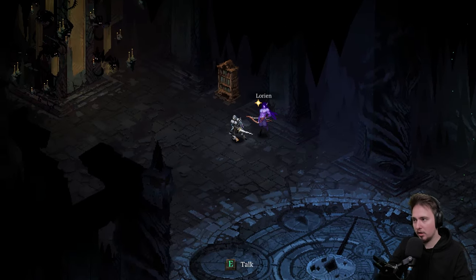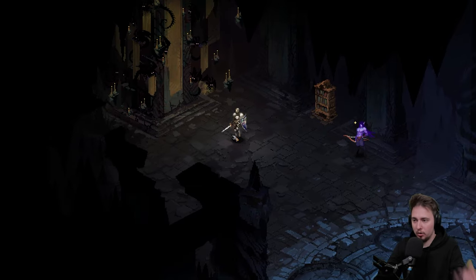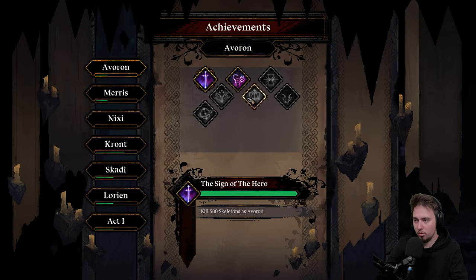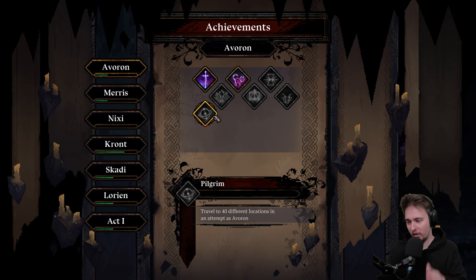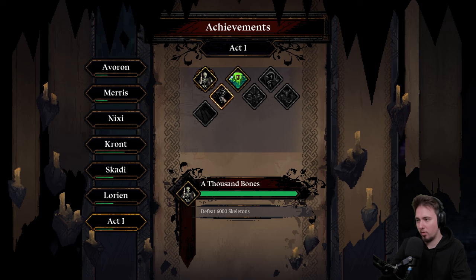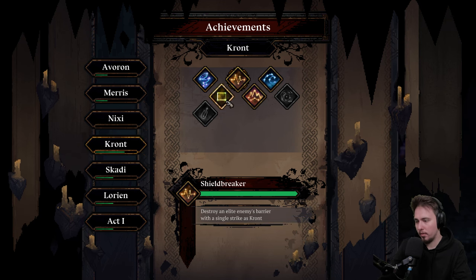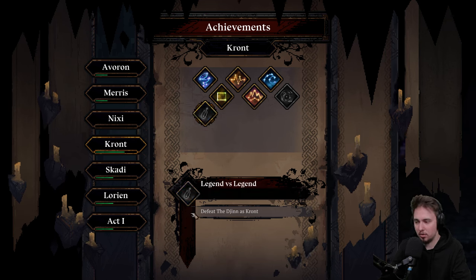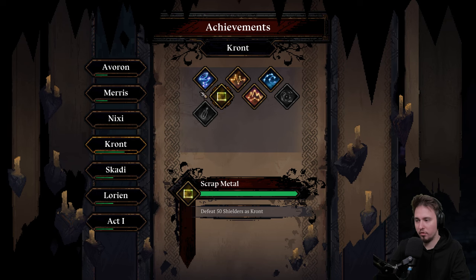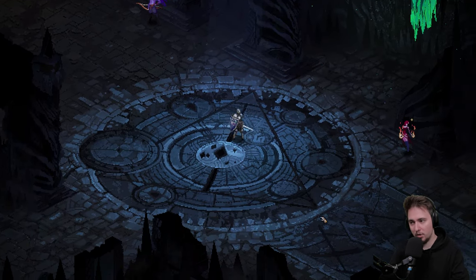So maybe they changed or canceled that mechanic and added this Constellation progression instead. Before it was like you can't dash that much but you have stronger attacks, or you don't have armor but you have a lot of damage — you change the playstyle you went for. I don't know what's going on with this — maybe it's just like achievements.